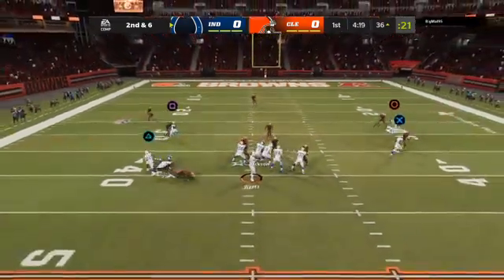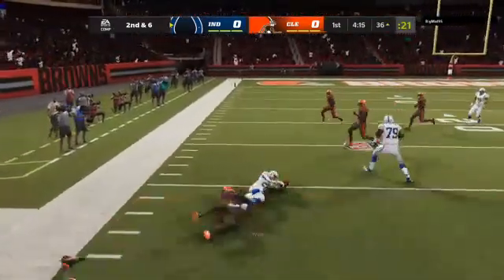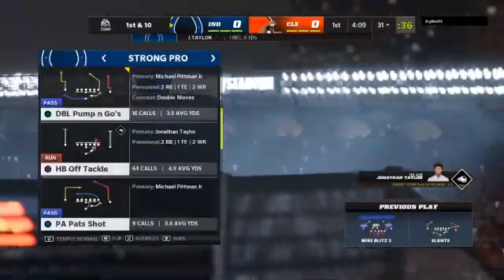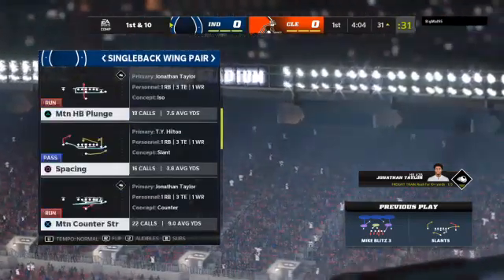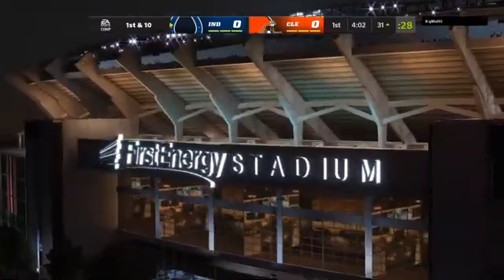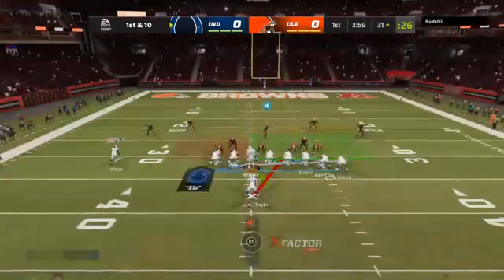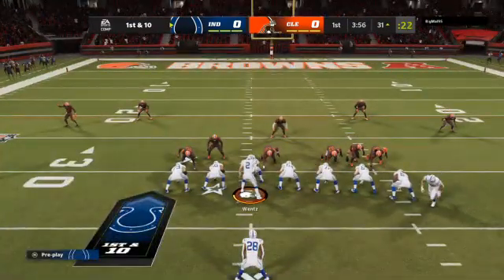From the 36, Wentz. This will be swung out wide for Taylor, and this time not quite to the 30 — down at the 31-yard line. They're getting him involved early. You feel like they saw something on tape, or they just have a sense that they want him involved, just as you said. They want him to touch it either in the running game or the passing game — they must like the matchups they're getting.